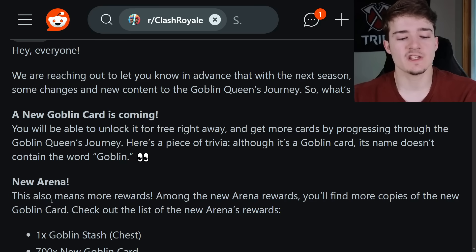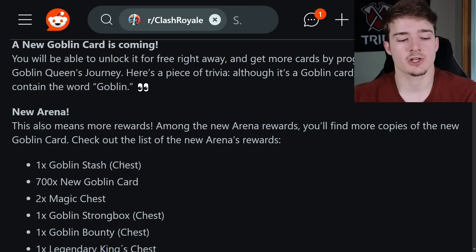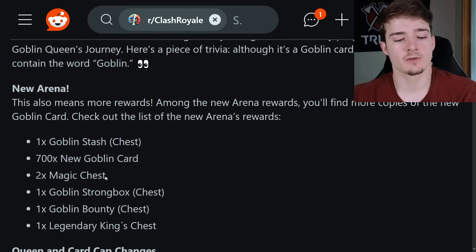There's also a new arena, which means more rewards. Among the new arena rewards, you'll find more copies of the new Goblin card. The new arena's rewards include a Goblin stashed chest, 700 new Goblin cards, two magical chests, one Goblin strong box chest, a Goblin bounty chest, and a Legendary King's chest. The Legendary King's chest — that's pretty good.